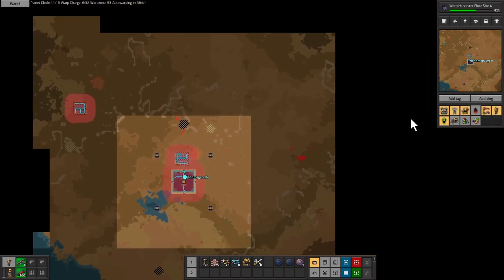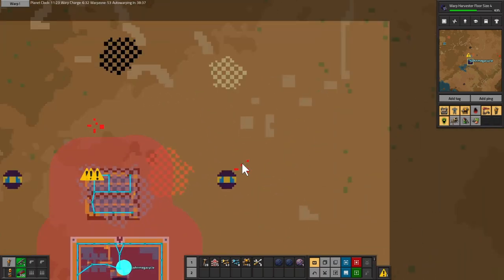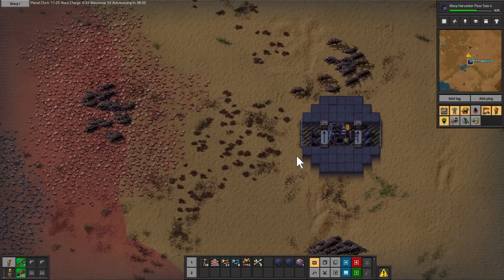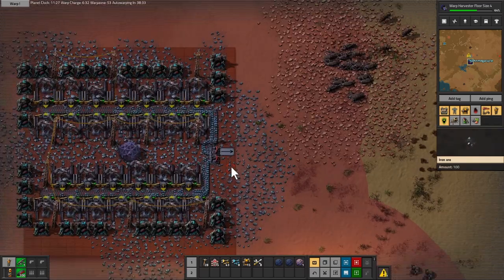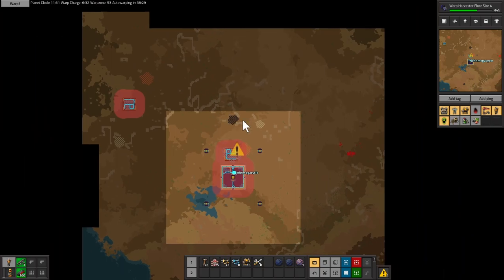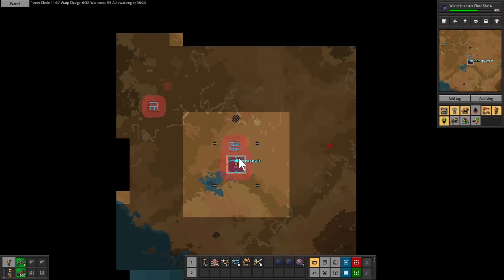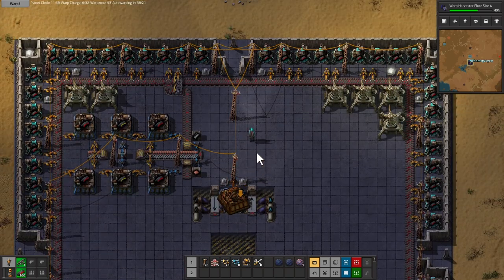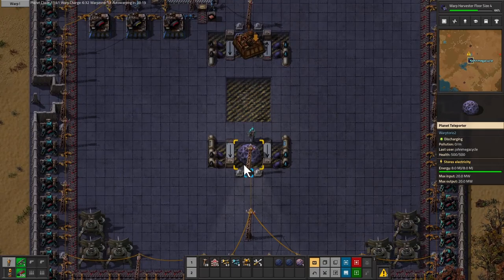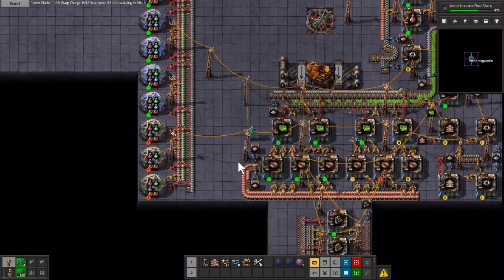No oil, no uranium, no nothing. We could go out and just curb-stomp little nests. That's definitely a thing that can be done. Should be done? I don't know — I don't think I really gain anything strategically or tactically. Over halfway done on the harvester floor size — which will be cool. Just got to be patient.